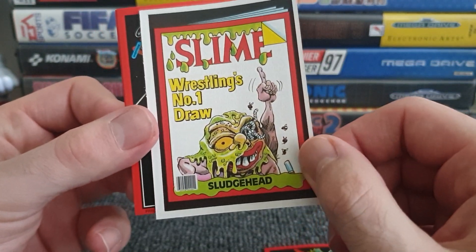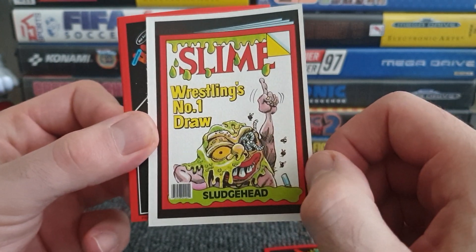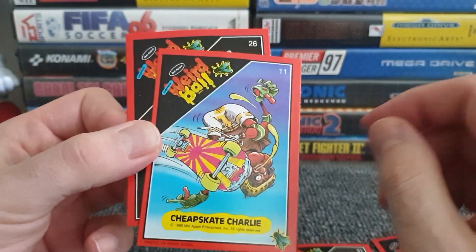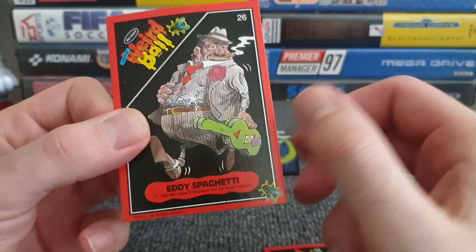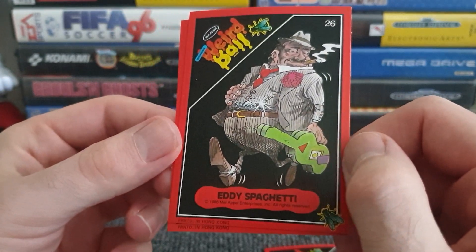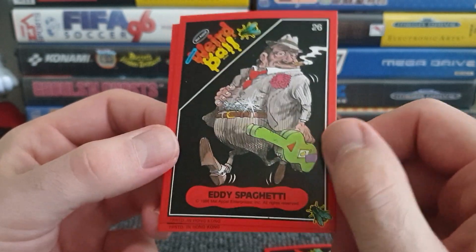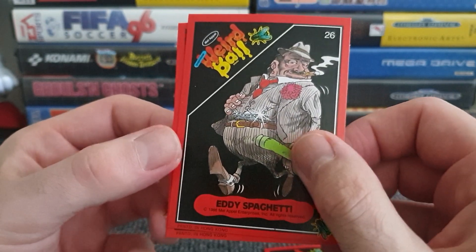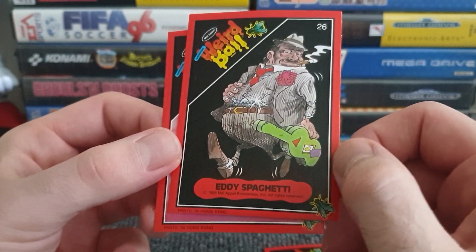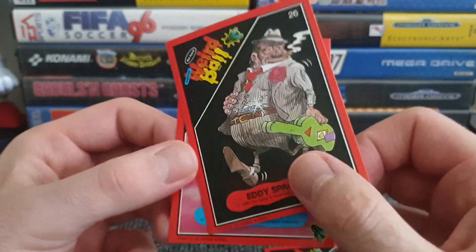Slime! Wrestling Number One's Draw — Sludgehead. He's got worms for eyes as well, pointing to the sky. Maybe he's seen the guy flying into space saying 'look at what that dude's doing.' So we've got Eddie Spaghetti with a guitar and a green case — not happy with standard black cases. Smoking as well, on the job. That's about as non-weird as these cards have been so far.